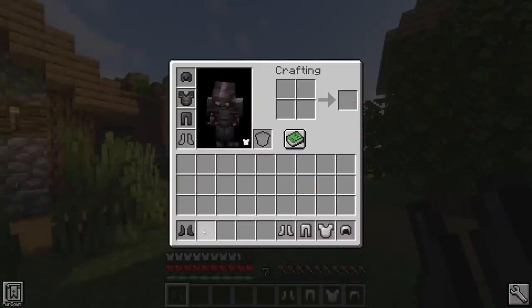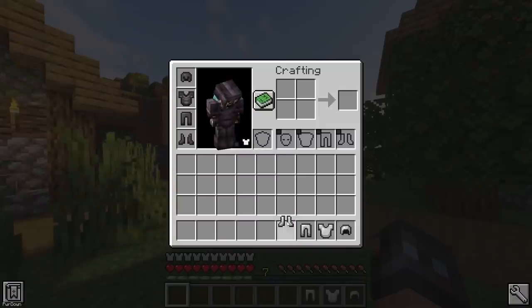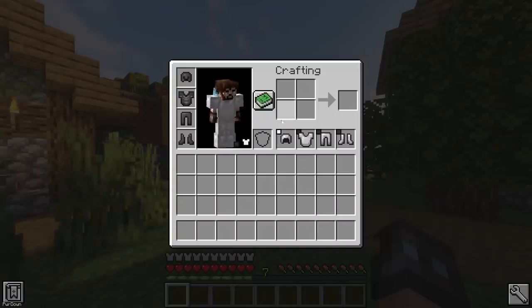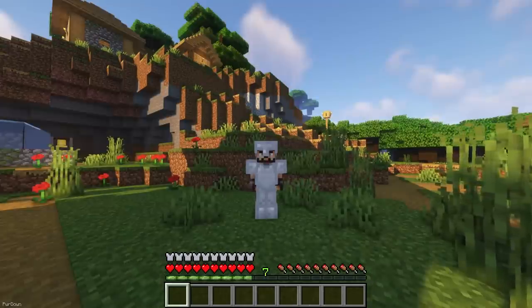Cosmetic Armor Reworked adds some extra slots to your inventory where you can equip Armor, meaning you can now wear two sets at once. It means you can wear one set of Armor for their stats, but the other will be set for cosmetics, like being able to have the stats of Netherite Armor even though it looks like you're wearing Iron.